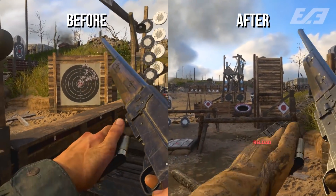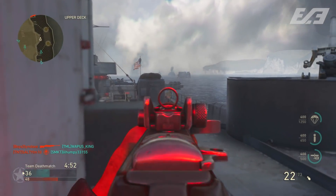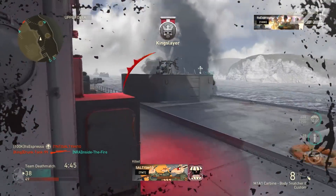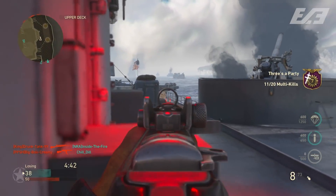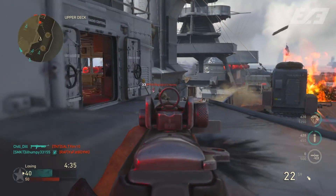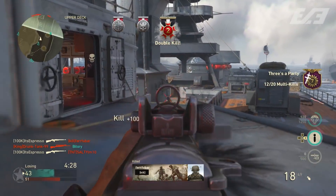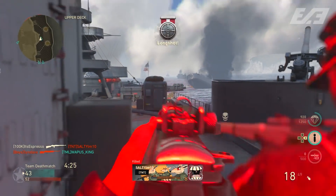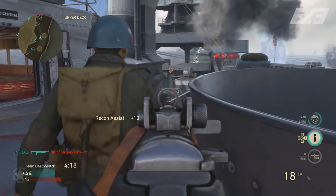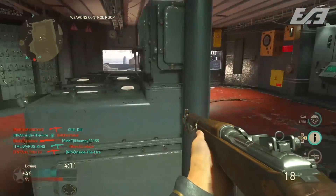That's all the changes in this most recent update. There were a lot in terms of different weapons individually, but also weapon classifications as a whole. The ADS times and sprint out times for SMGs in particular were definitely a nice improvement, and something you'll notice immediately when you jump on. Hopefully the before-and-after comparisons provided some clarity and insight into this update beyond what regular patch notes would offer. Let me know in the comments what you enjoyed most from this update, or what you wish had been adjusted.